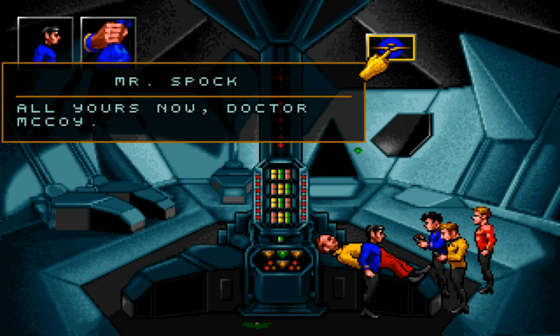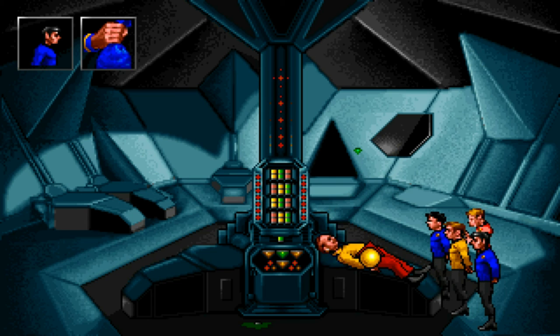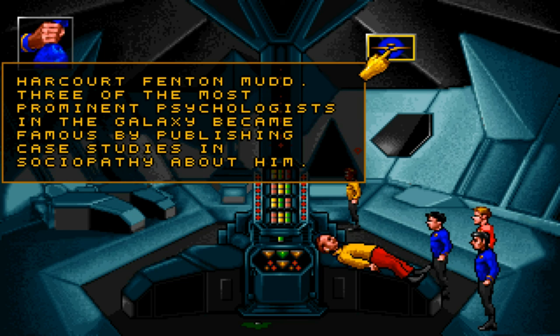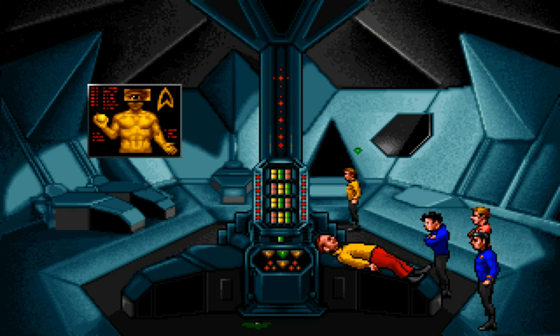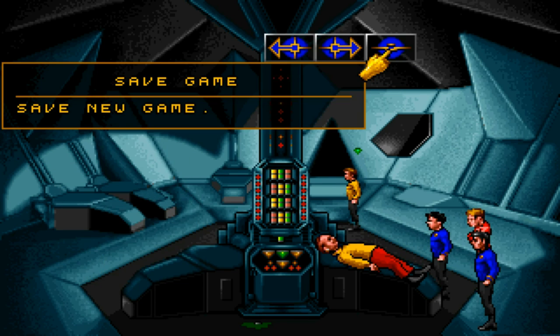So, one of the funny things is you can actually just leave him there. You don't actually have to do anything about Harry Mudd. Look at him — Harcourt Fenton Mudd: three of the most prominent psychologists in the galaxy became famous by publishing case studies in sociopathy about him. He's famous, eh? You don't actually have to recover him. Save new game.